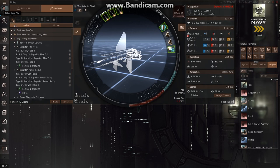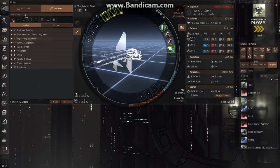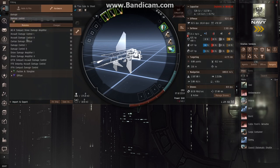Every good combat ship has a damage control. One easy way to find items if you don't know what category to look under is just type it in the search bar. We've got damage control here — I'm going to install damage control 2.